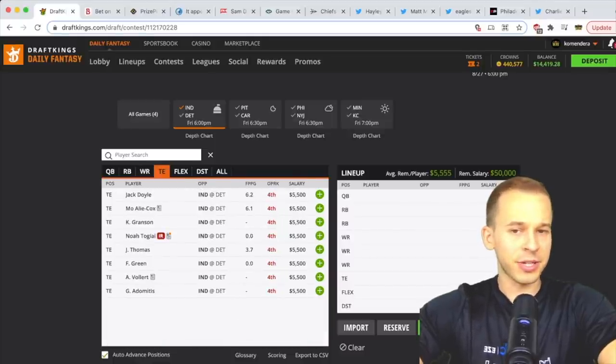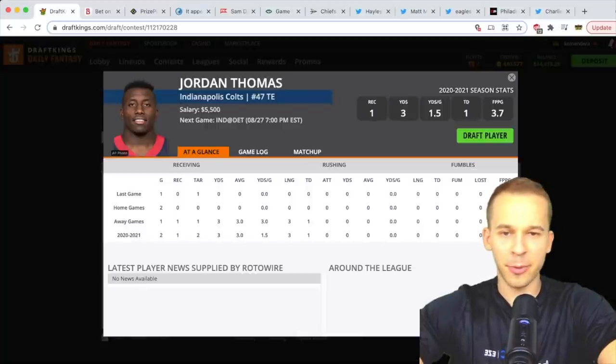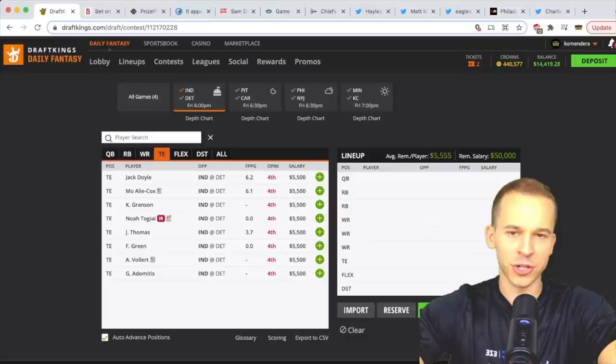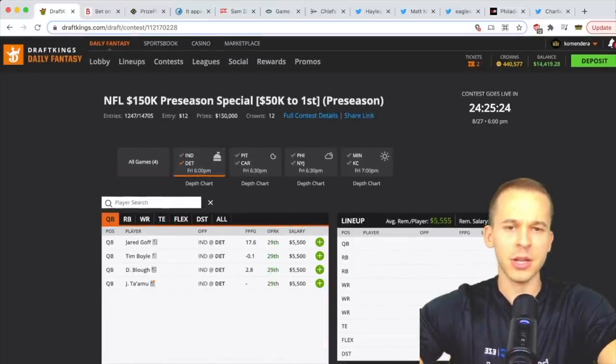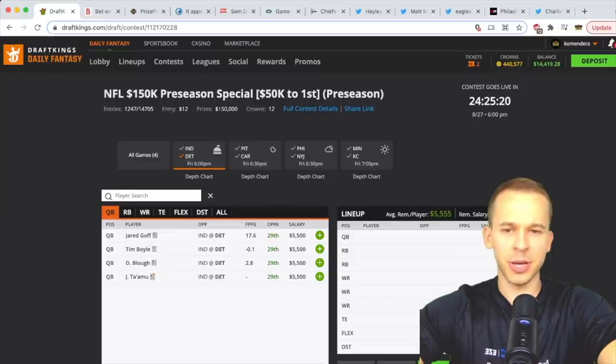At tight end for the Colts, don't expect Jack Doyle. Mo Alie-Cox won't play either. Jordan Thomas had a couple of catches last game — a little interest, but there are a couple of other tight ends I like better on the slate.